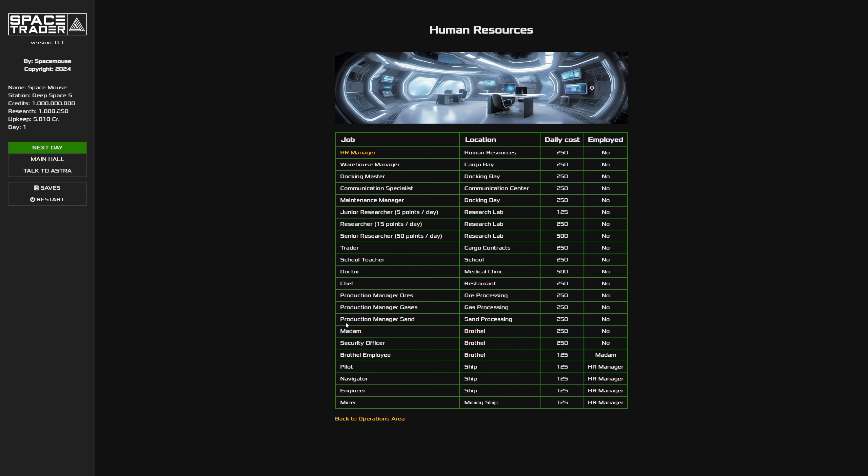But you can't hire people before you have an HR manager. Think of these as the management team - the persons in charge of different areas. The pilots, navigator, engineer, and miners are hired by the HR manager. If we buy a ship, the HR manager is responsible for making sure there's a crew on board. For the brothel, the madam handles that. So you can't hire anyone without an HR manager.